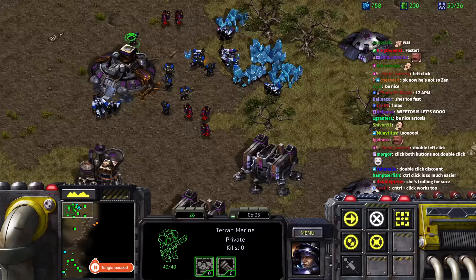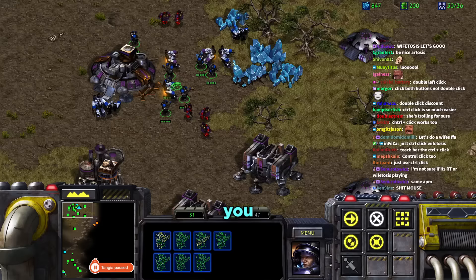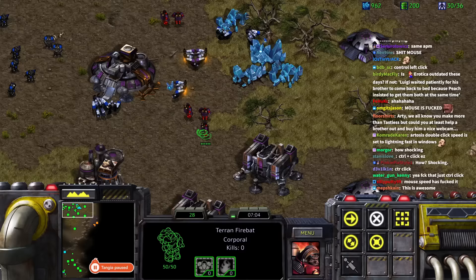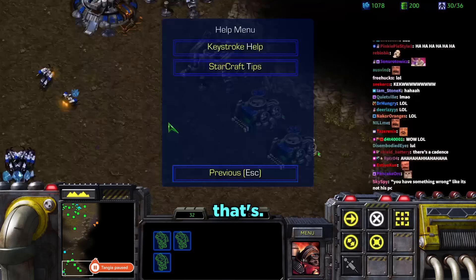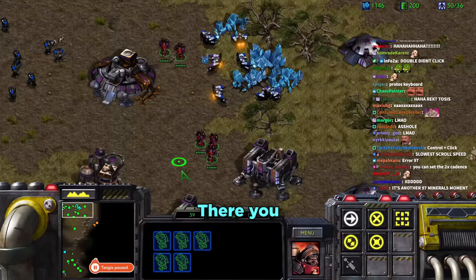They debate whose mouse is better. Tara insists hers is the best mouse in the world; Daniel calls it the worst. Eventually they realize a key was stuck on the keyboard causing the double-click issue. Once resolved, the double-click works and selects units by type correctly.